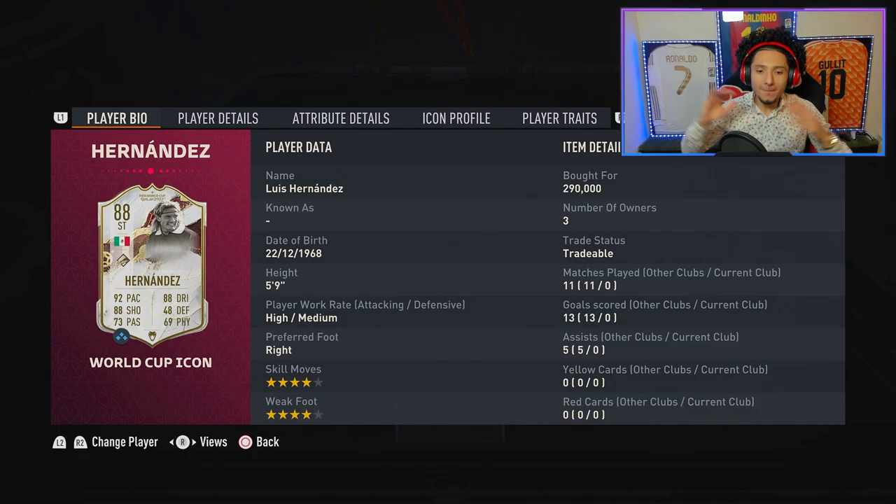I've always loved this card mainly for his hair — he has some of the best hair in the game. We picked him up for 290,000 coins, very very affordable for most of us. He's five foot nine, high/medium, right-footed.